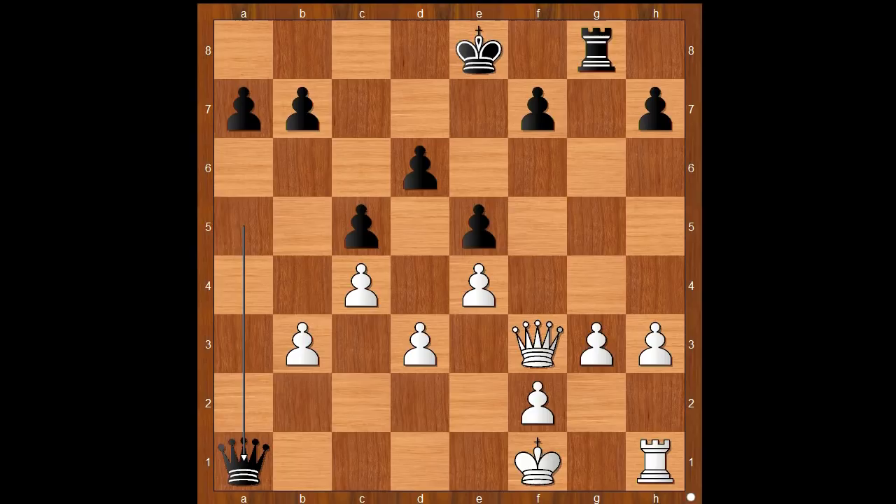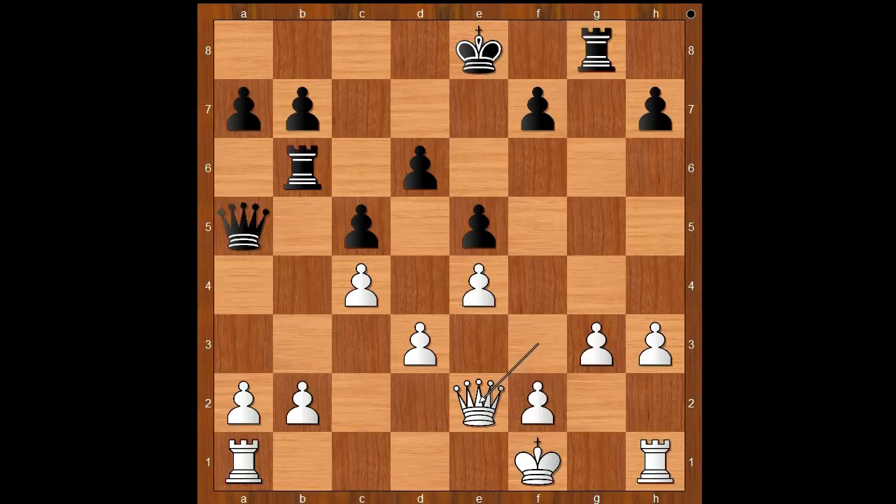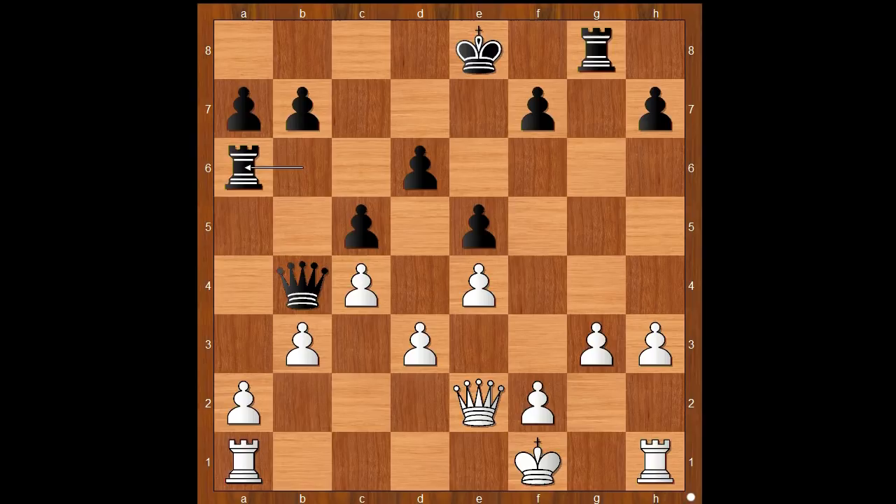So we have queen to e2, queen to b4, b3, rook to a6, king to g2, queen to a5, intending b5.